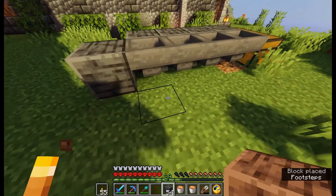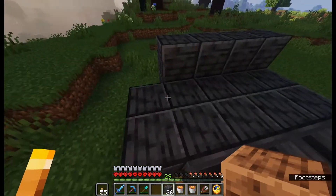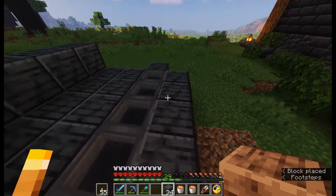The water and the lava — we'll go like this over here. Glass so we can see the lava — I like the sight of the lava through the glass.